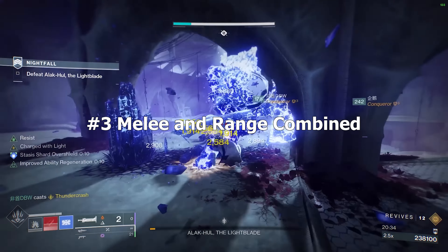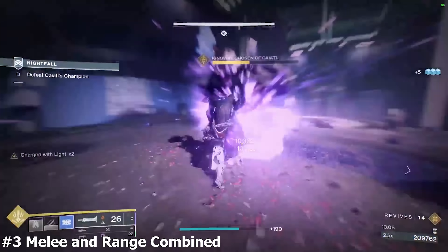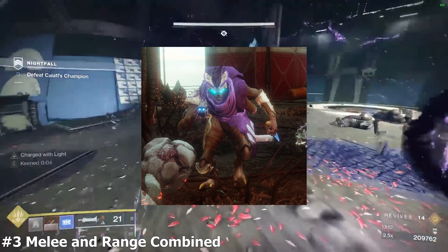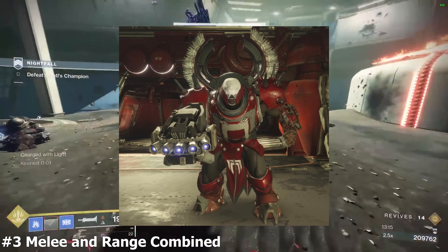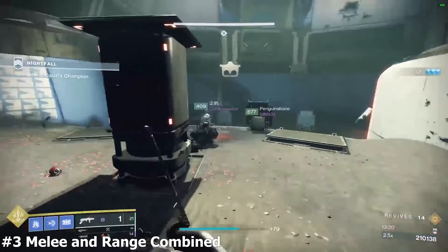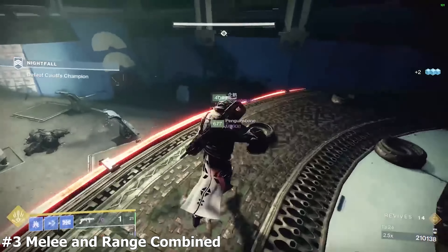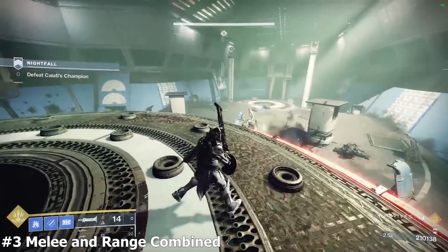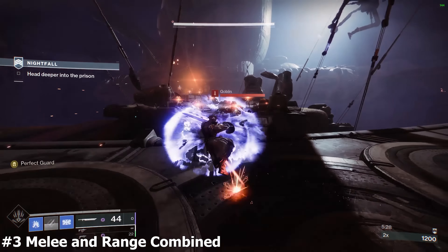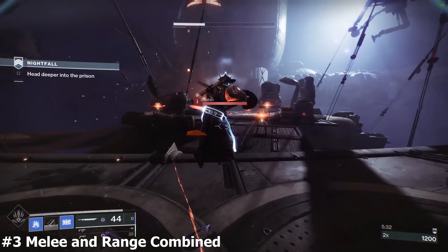Category 3: Melee and Ranged Combined Enemies — those that shoot ranged attacks when far away and melee when close, like Vex Goblins, Fallen Dregs, Cabal Legionaries, and Cabal Centurions. Blinding Grenade will suppress these enemies, allowing you to move up freely with the Lament. The attacks come constantly, so you can't guard and unguard quickly enough to absorb all damage. A common mistake is to spam guard against these attack types — it doesn't do much other than relying on RNG to heal.